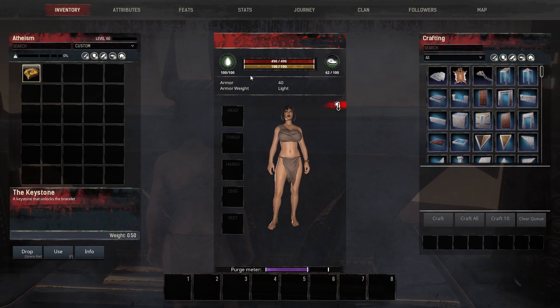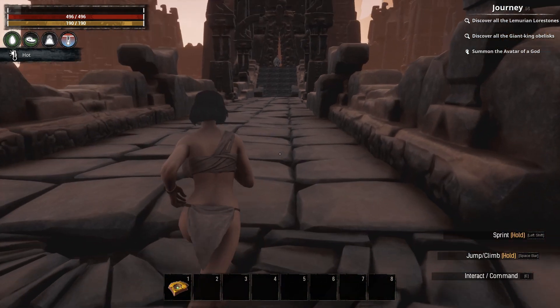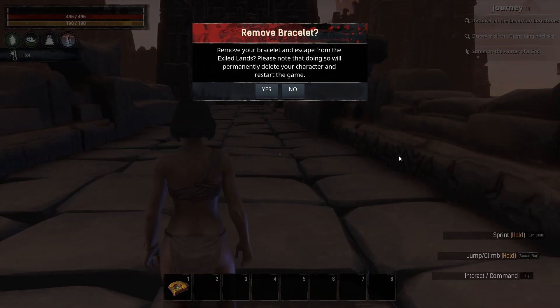As you can see, after we put all the items in, we got the keystone — and this is what allows us to remove our bracelet. Just put it on your bar and use it. It does tell you that to remove your bracelet and escape from the exiled lands, you will permanently be deleting your character and will have to restart the game.